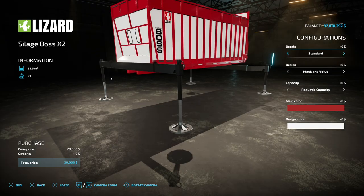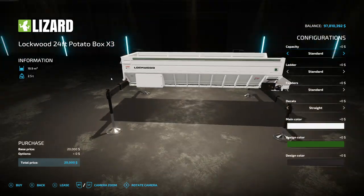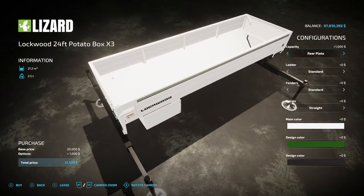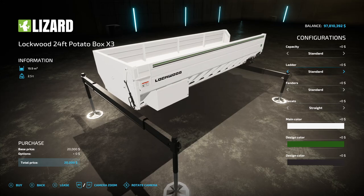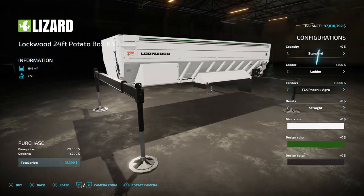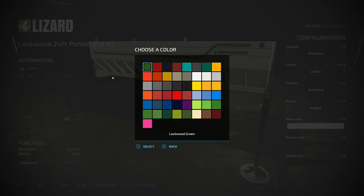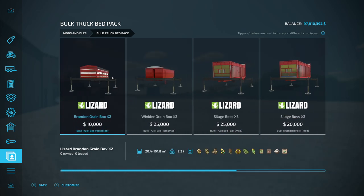Then we have the Lockwood Potato Box — a normal bed where you can put whatever you want in it. Capacity options are 19,900, 21,200, 23,600, or 118,000 liters. Ladder is on the very back. Fender options include MAC and Volvo, Volvo Tritium, Teal X Phoenix, and Agro. Decal options include Lockwood branding, and there's even a Lockwood green color to match your potato planter. That is the Bulk Truck Bed Pack — usable with BC Bueller's trucks or 82 Studios trucks.